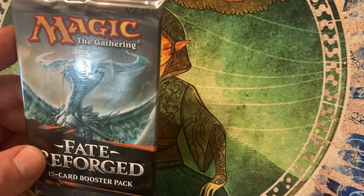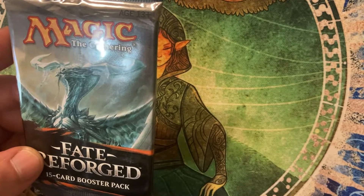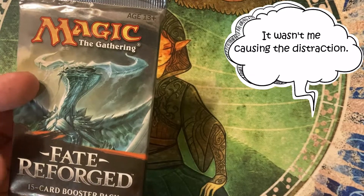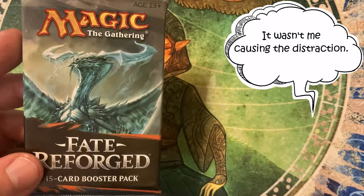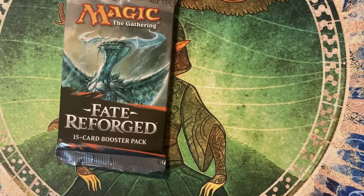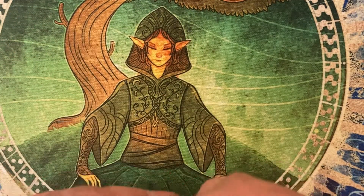Ugin the Spirit Dragon is another big hitter sitting just under that $22 mark. There are three uncommons that meet our $1 threshold: Dark Deal, Reality Shift, and Temur Sabertooth — all three sitting in the $1 to $2 a piece range. Sadly, there are no commons that meet that threshold.